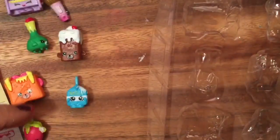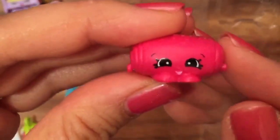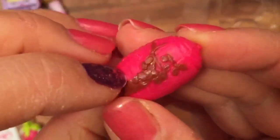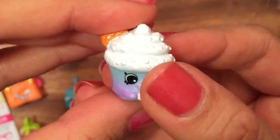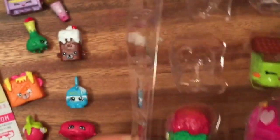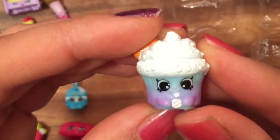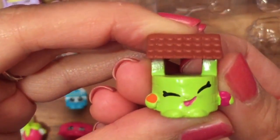This is Choco Croissant — she's like a little rolled-up croissant with chocolate on top. This is Peta Planter... I was just kidding, I don't know why I said that — that one over there is Peta Planter. This is Creamy Cookie and she's a rare — look at her, she's holding a little cookie too, so yummy yummy!